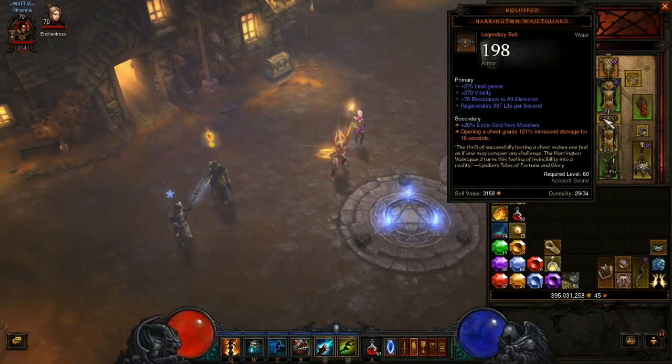On top of that we're running the Harrington Waistguard — opening a chest grants 121% increased damage for 10 seconds, which is a huge damage increase. My unbuffed damage doesn't show that because it's a triggered buff. But when I get fully buffed up — four or five stacks of Gruesome Feast plus that buff — my Piranado is hitting for anywhere from 20 to 30 million crits, which is pretty crazy self-buffed. And I'm not even running Pierce the Veil or Soul Harvest, which are two other abilities I could run for extra buffing.